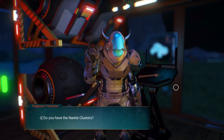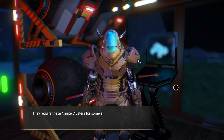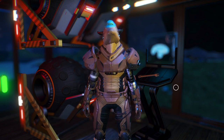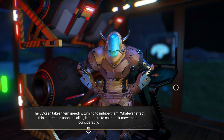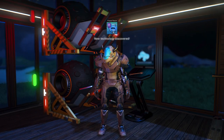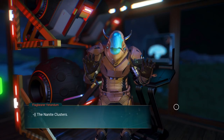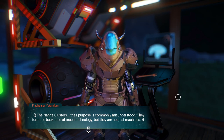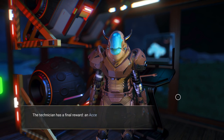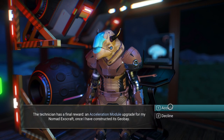'Do you have the nanite clusters? Give them to me please.' The technician's hands shake — then I notice the blueprint is already waiting on their terminal. They require the nanite clusters for some alternative purpose, refusing to hand over the blueprints without them. The Viking takes them greedily, turning to imbibe them — the alien appears to calm considerably. They offer me the blueprints: a radar power resonator requiring 50 gold. 'The nanite clusters — their purpose is commonly misunderstood. They can alter hearts, alter minds, even allow us to forget that which we cannot bear.'